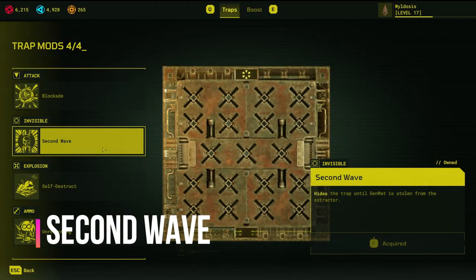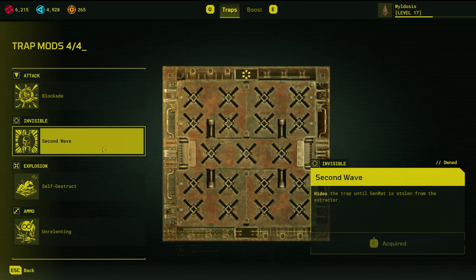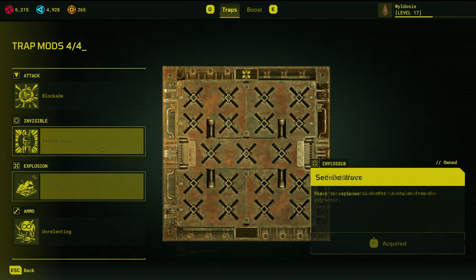Second Wave is a universal mod that appears for most traps, and it's really simple. It hides the trap until your gen mat is taken, allowing it to be used in phase two of your outpost. The usage remains exactly the same as the standard Impaler, but take into account that people who come across second phases will be running in the opposite direction. So take the positioning tips and reverse them when deciding where to put your second phase Impalers.